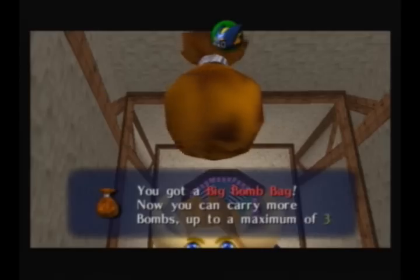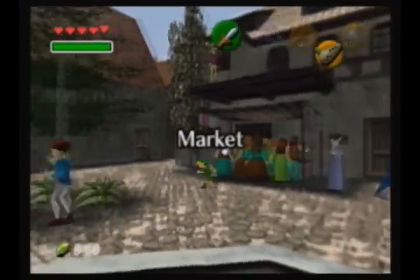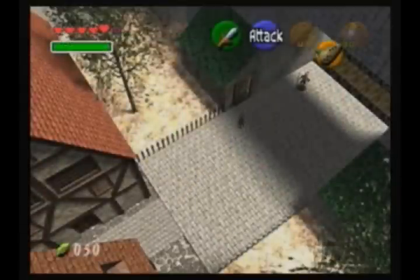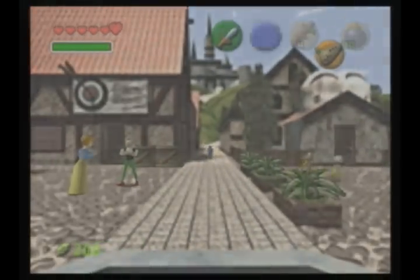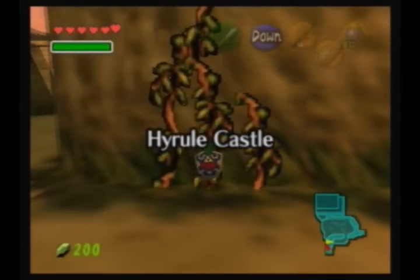Play the game as many times as you need to win the Heart Piece and the biggest Bomb Bag. This one isn't the biggest because I skipped the other one on this file, but it should be for you. Then just head back to the room with all the pots and refill your wallet. Now we're going to head to Hyrule Castle and get Din's Fire.